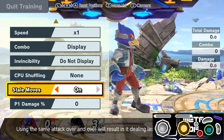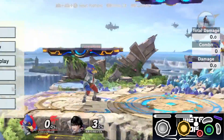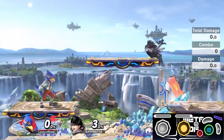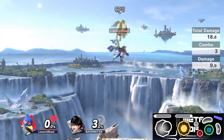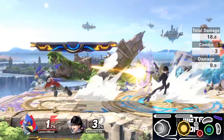First things first, you're going to want to do this against Bayonetta because she has a frame one air dodge with Bat Within. You'll also notice that I have stale moves on and her percent set to 3%, and lastly you'll notice it's set to fixed damage, which means when you attack her she doesn't actually take any damage.